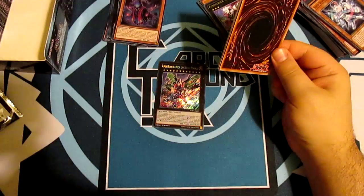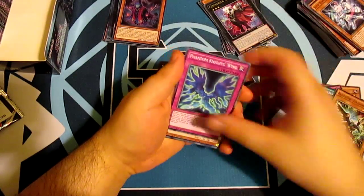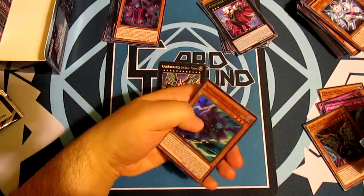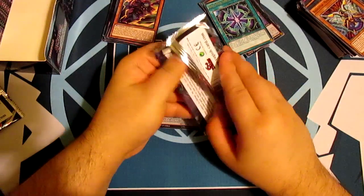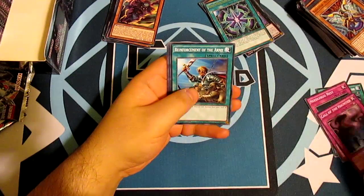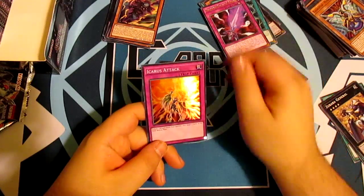It's so quiet in here — I'm not used to it. Back in London it's nothing but noise. We can speed things up a bit now. Pack thirteen: Rank-Up-Magic Doom Double Force, and another Phantom Knights of Silent Boots — second one, starting to get repeat holos. How cool is it that there's now a holo per pack? Me and James are quite happy about that because it used to be such a pain to get certain cards. Pack fourteen: Phantom Knight's Sword and Icarus Attack — oh, I love this card.